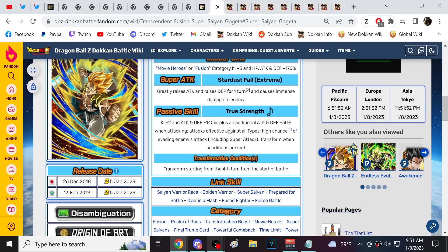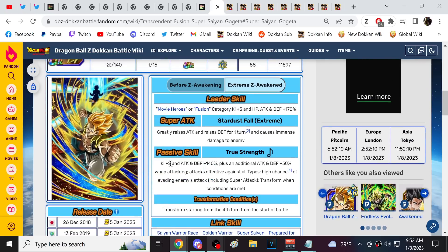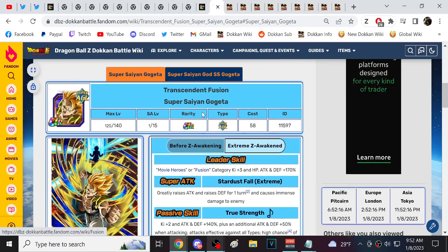A similar reference point might be the Physical Dokkan Fest Super Saiyan 3 Goku, who was very useful in those Red Zone stages at the start and was one of the strongest characters on release. I potentially envision a similar role for Gogeta, although I like Gogeta way better than Physical Super Saiyan 3 Goku because of dodge — dodge is just what it is.